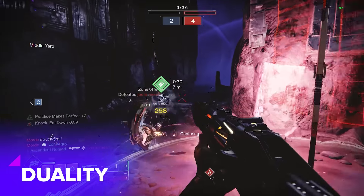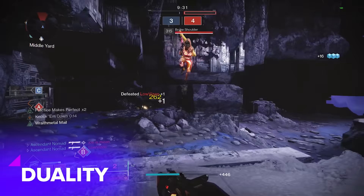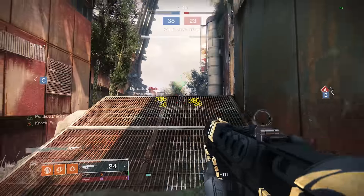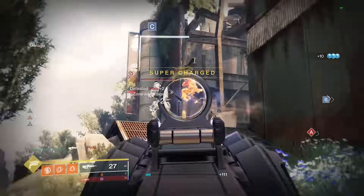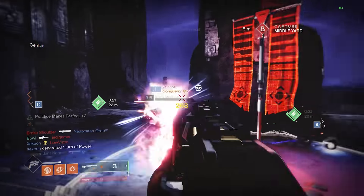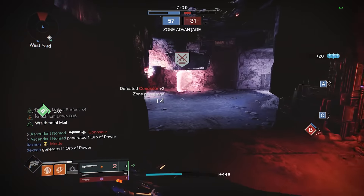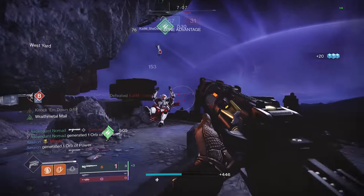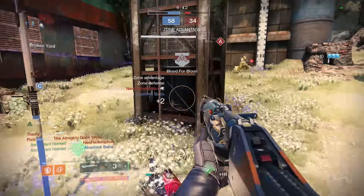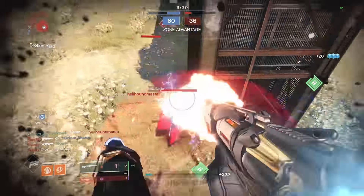Coming in at number ten we have Duality. Chaperone's energy cousin that is elite simply for its unique functionality as a slug and pellet shotgun hybrid. No other shotgun in the game comes this close to the sheer positional utility that this gun provides. Make no mistake, this weapon should absolutely be used as a slug first, but in the Crucible being able to adapt to different situations as they play out is the name of the game, and Duality comes uniquely equipped to help you handle that. Even if slug range gets nerfed, this is an easy recommendation for elite.